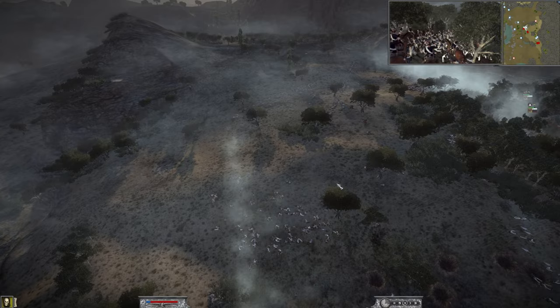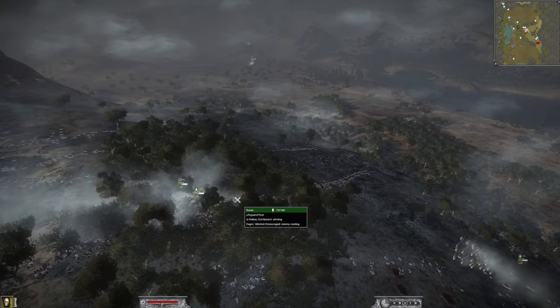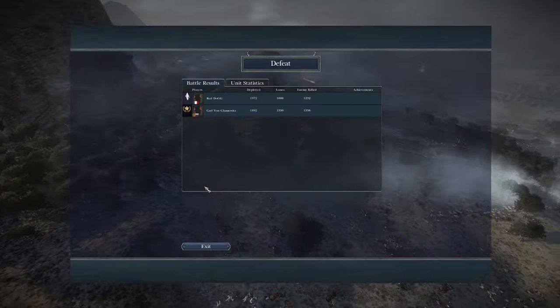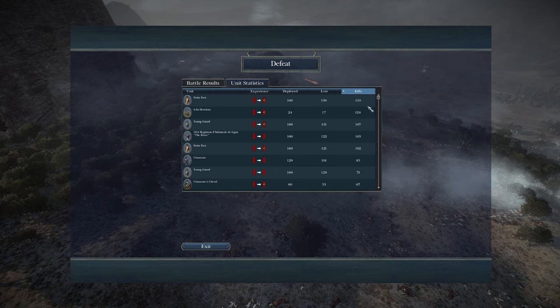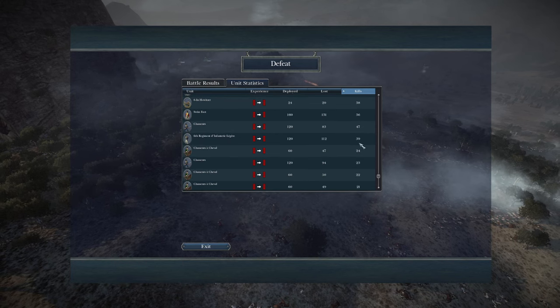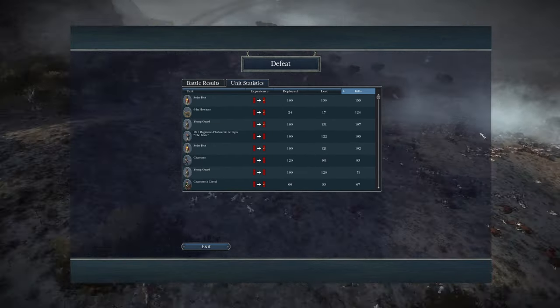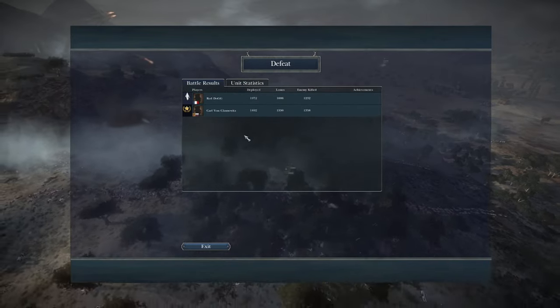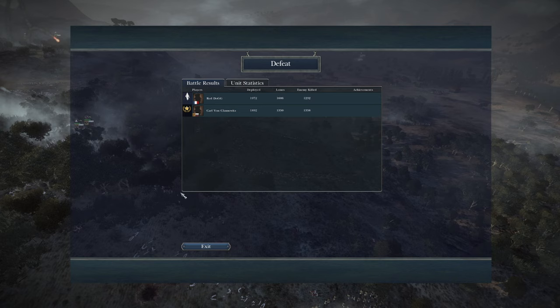It was very nearly my first win against Karl — very nearly, very close. I did lose quite a considerable amount more — about 120 fewer kills. Looking at unit statistics: the Swiss Foot got 155 kills — very good. The Young Guard got 107, so they weren't used that effectively. Some Chasseur units only got 47 kills which is not good. Carl mentioned afterwards that one of his Lifeguard units got over 200 kills — an absolute beast of a unit.